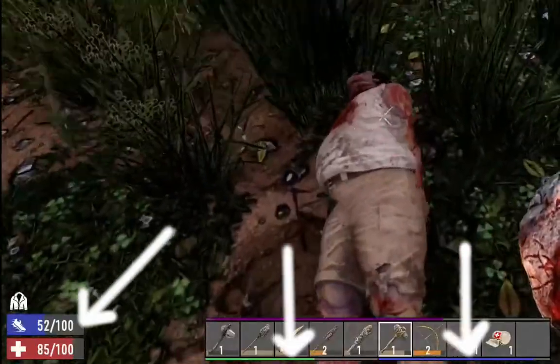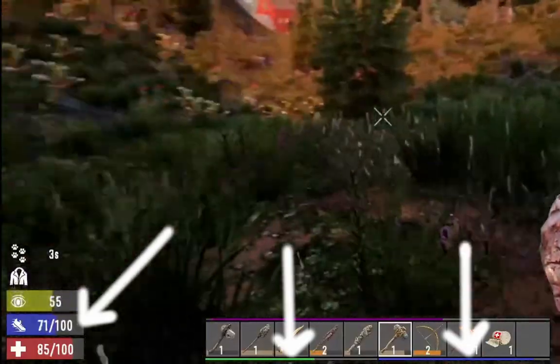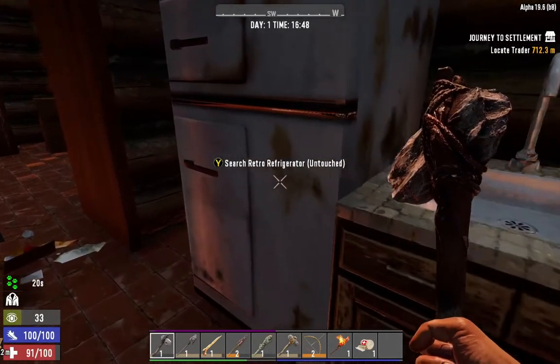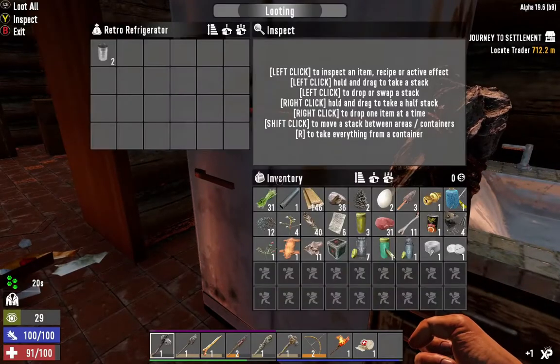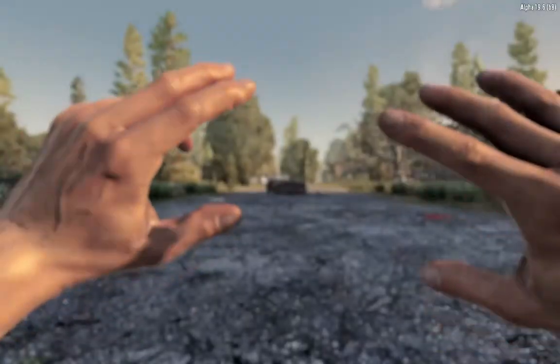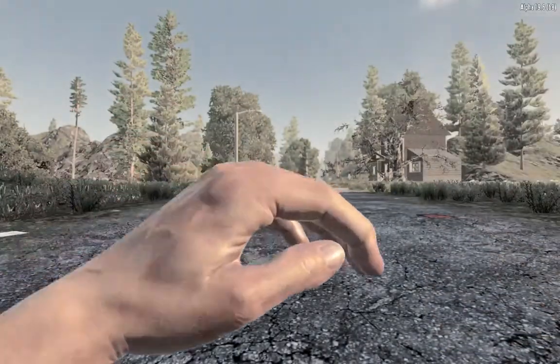Hunger, thirst and stamina management, looting, crafting, building, FPS and RPG elements — all of this can become a bit overwhelming, so this video is a survival guide to help you get started. You start the game naked and with very few resources.